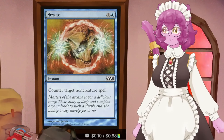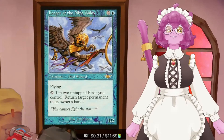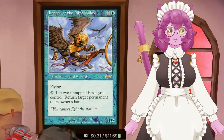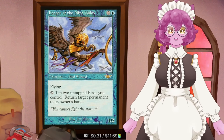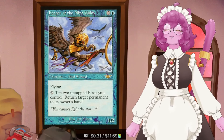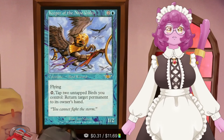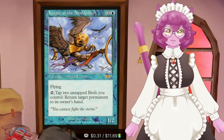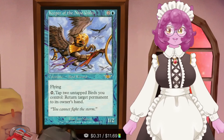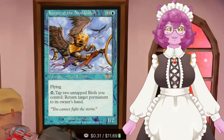Negate counters any non-creature spell. And then there's this bird wizard - the Keeper of Nine Gales. Tap it and untap birds you control to return any permanent to its owner's hand. Used offensively, we take problematic things off the board - flying blockers, Bolas's Citadel, Voltron commanders. Or alternatively, if it's late game and our commander only has one feather counter, use Keeper of Nine Gales to bounce our commander to hand, then cast it with all our mana into the kicker so it comes down with ten feather counters - at that point your birds are bird-hoof-behemothed and you should be winning.